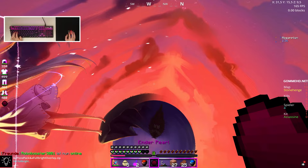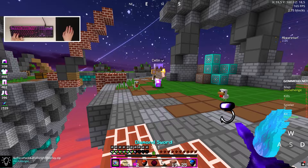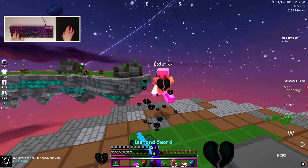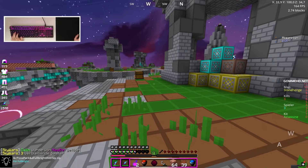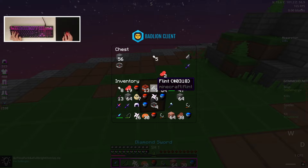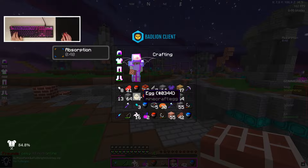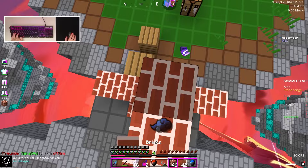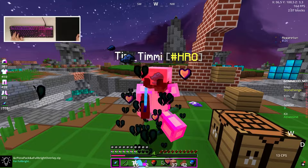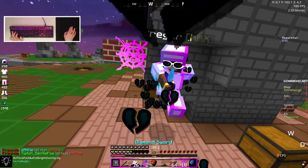We don't have any webs — pretty unfortunate — but we saved ourselves. He's trying to knock me off and I have no webs, but we should be able to get him. We got full diamond, way better equipment now. This guy almost got me, but luckily I got an ender pearl. Now I'm trying to get a Sharpness 2 sword — with Sharpness 2 we should be able to win. Still pretty unfortunate about the webs, so we really need to watch out for knockoff attempts, but I think we can get him. Is he building a trap? No.